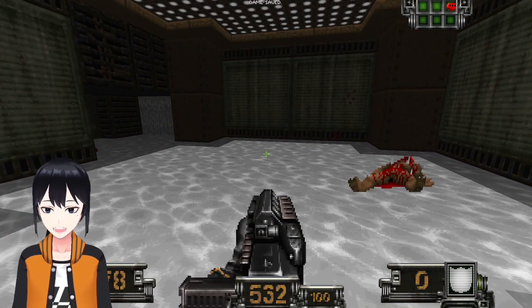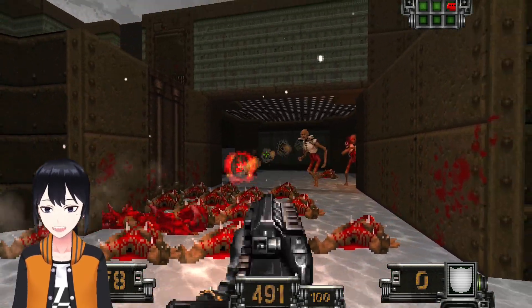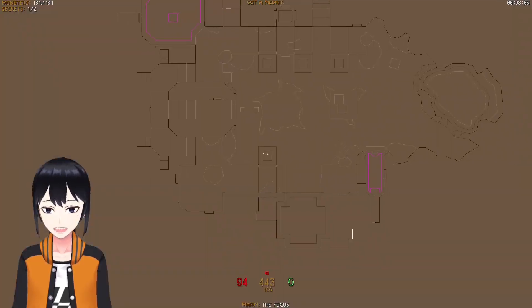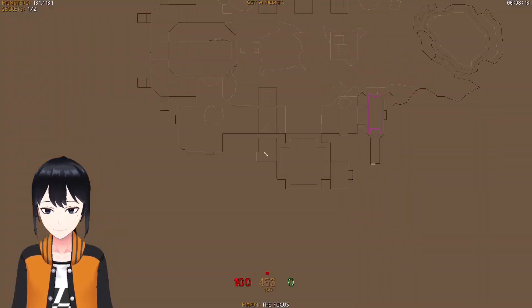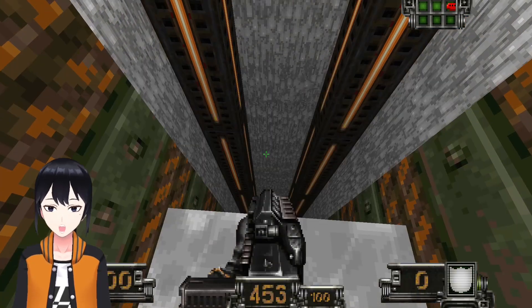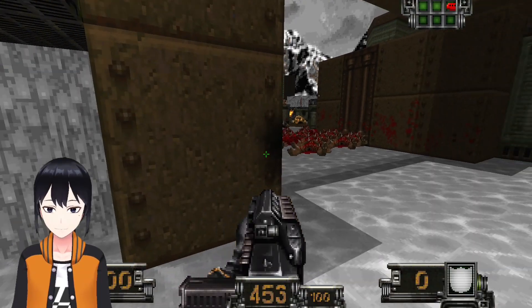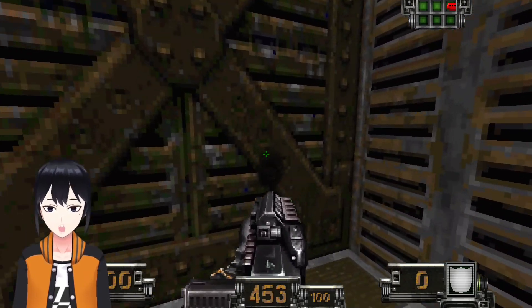I should probably make a save here. The SMG's pretty good. Kind of feels like it could be a little bit better. I'm going back. That's not been marked as an exit — oh, it is. I want to see what's going on in that outer secret, just in case I'm missing something interesting.